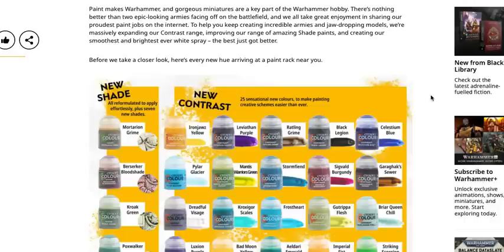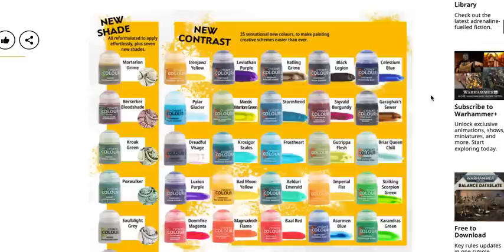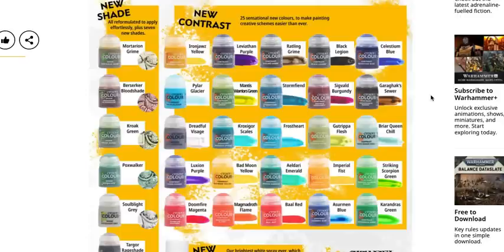Paint makes Warhammer, and gorgeous miniatures are a key part of the hobby. There is nothing better than two epic-looking armies facing off on the battlefield. To help you keep creating incredible armies and jaw-dropping models, we're massively expanding our contrast range, improving our range of shade paints, and creating our smoothest and brightest ever white spray. The best just got better. Yeah, that does look like a lot — so for the new shades, reformulated to apply effortlessly, plus seven new shades.